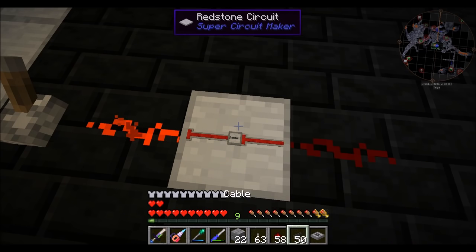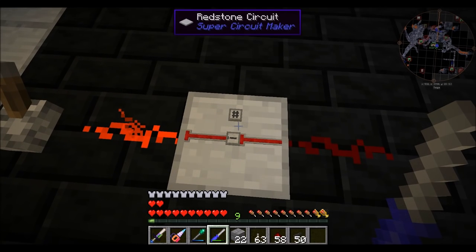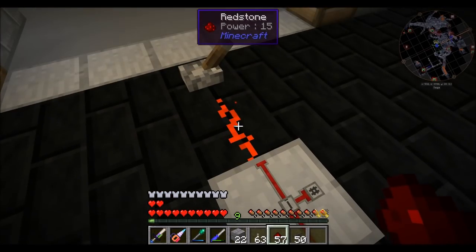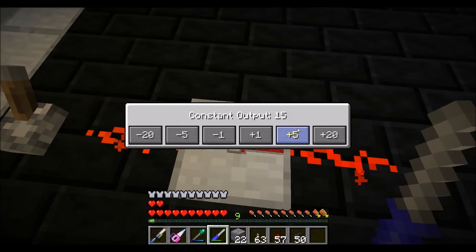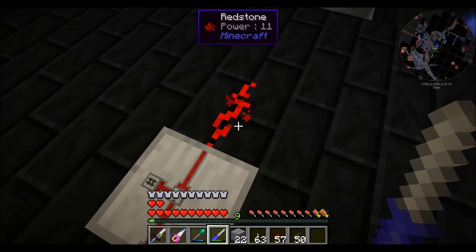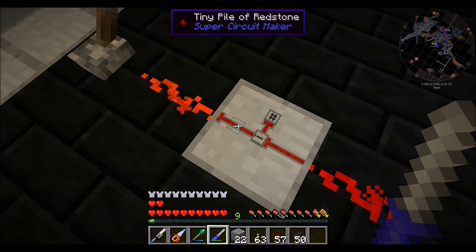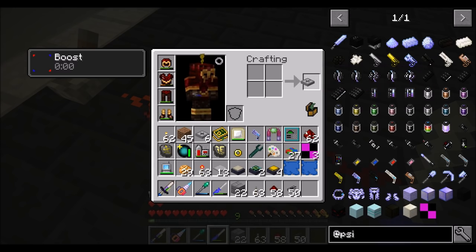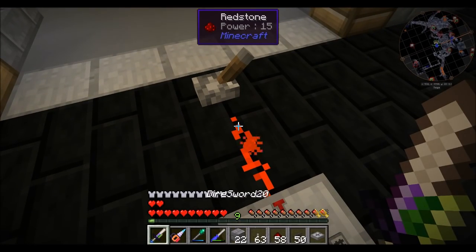I'm just trying to get the basics working. So the side with the minus — the subtractor, the side with the line — is where the constant should be? That's where the number you want to subtract from is. Any other side is the number you subtract from that, and any of those sides can also be an output. Is there anything I can use that tells what the signal is on a certain line other than glowing redstone? Not yet, but I want to add something — maybe a multimeter or something like that, a component with a tiny sign on top.